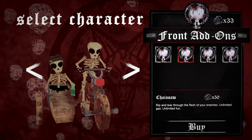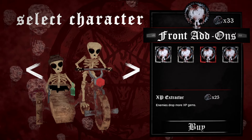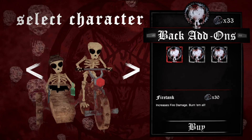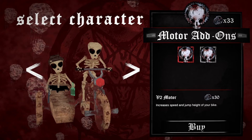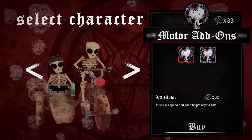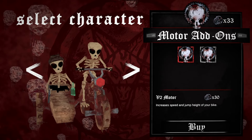So we can upgrade enemies a little bit: rip and tear through the flesh of your enemies, unlimited gas, enemies drop more XP gems. There is some meta progression that we'll have to do to make our characters stronger, which is sweet. That's gonna be it everybody — this has been Motor Doom, out August 2nd. Game is absolutely crazy. Thank you so much for watching. If you enjoy these videos, please like, subscribe, and have a great rest of your day.